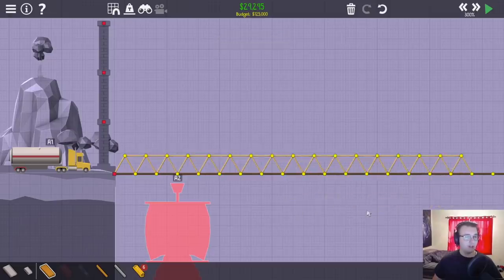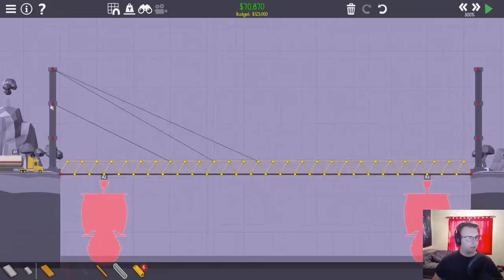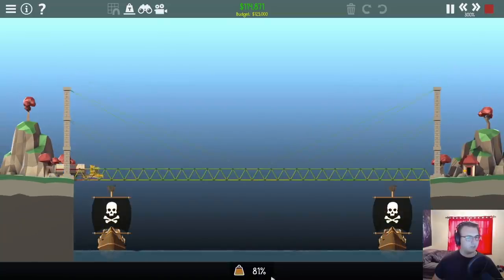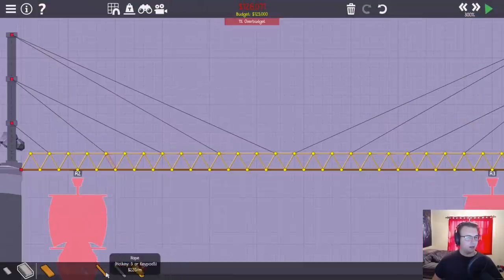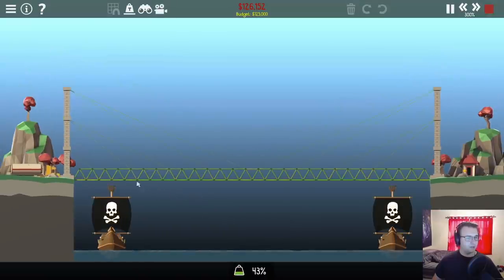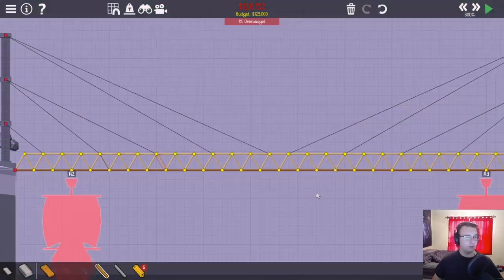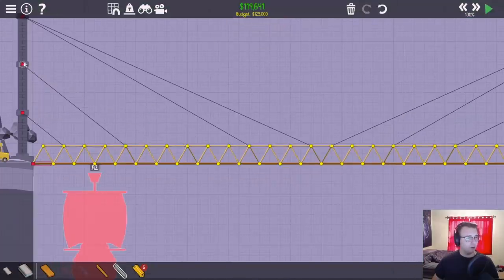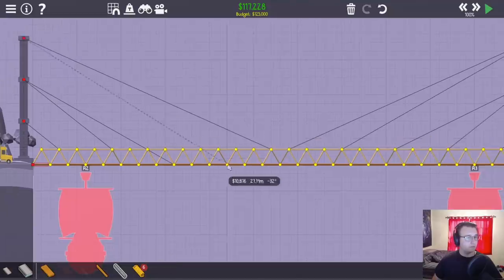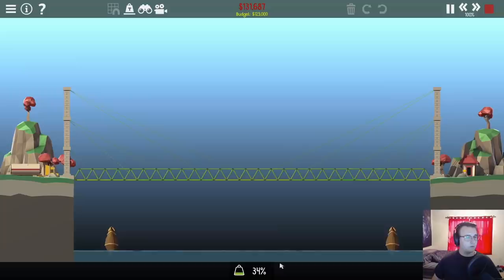We're gonna do this with triangles and do some suspension up top. Only 60% stress - I'm surprised. What if I do some sort of tension here? Does this work? Yes, that's really good. What if I have this go to the road? That's way better - 34%!